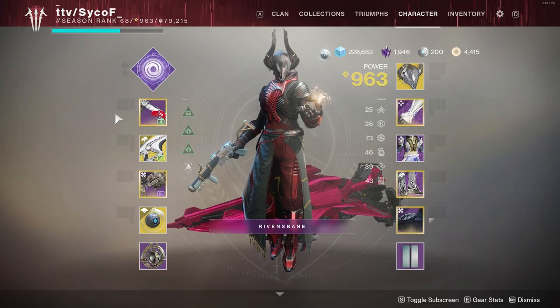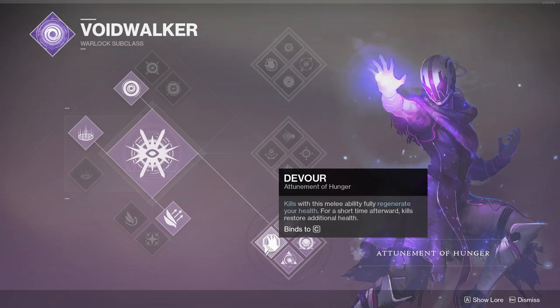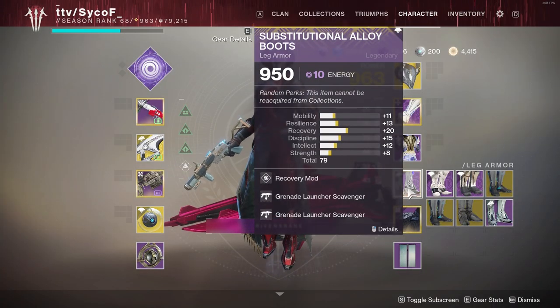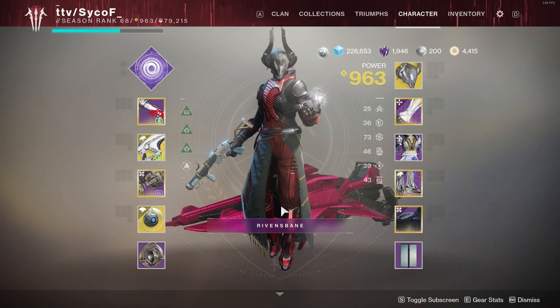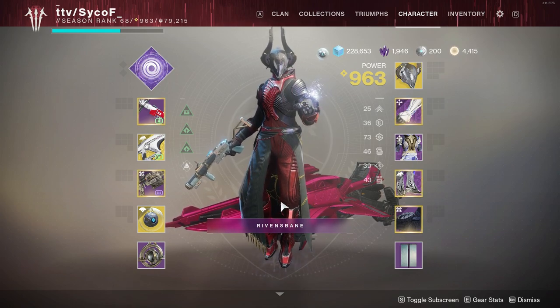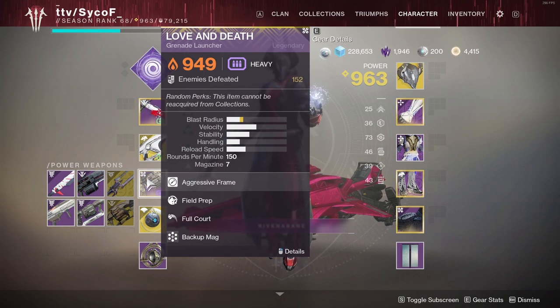The next bit of this build involves: Nezerac's Sin, Double Grenade Finder, Devour Warlock, Double Grenade Scavenger, and Double Light Reactor. While not necessary, this build works very well with a kinetic and heavy grenade launcher — aka Mountaintop and Love and Death, Wendigo, Swarm of the Raven, whatever.